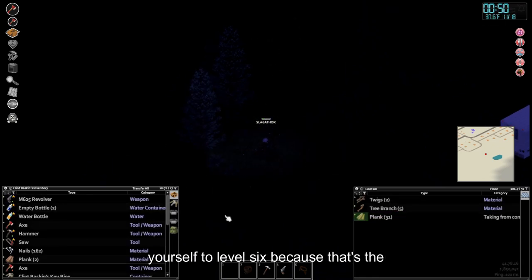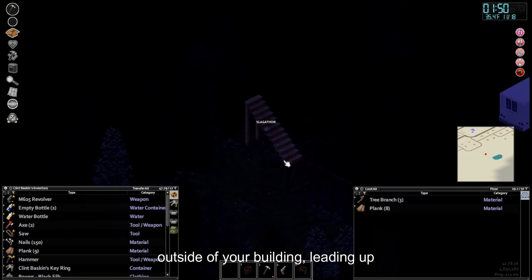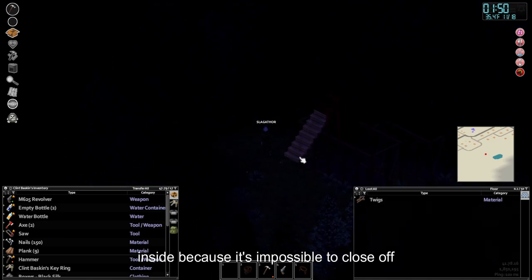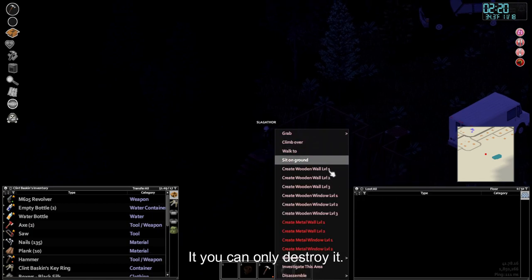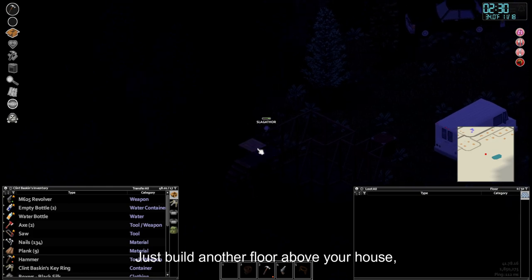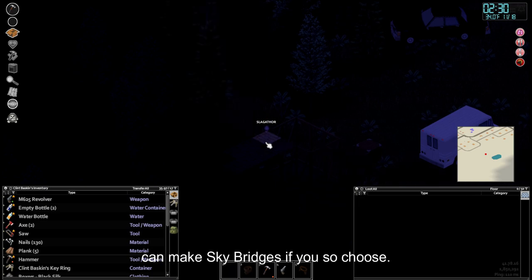Once the walls are placed, you should try to get yourself to level 6 carpentry, because that's the next step. You will need to build stairs — at carpentry level 6 you'll be able to build them for 15 planks and 15 nails. Construct these stairs on the outside of your building leading up to where you want the second floor to be. You don't want your stairs on the inside because it's impossible to close off the roof, so when winter hits you won't be able to seal in all the heat. Note that stairs can only face east and south, and once placed you cannot move or disassemble them — you can only destroy them. After they're constructed, head up the stairs and build another floor above your house and you'll have your roof. Hopefully by then you'll have carpentry 7 to finish off your walls. Also, flooring doesn't need supports, so you can make skybridges if you so choose.